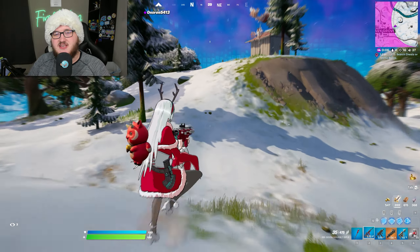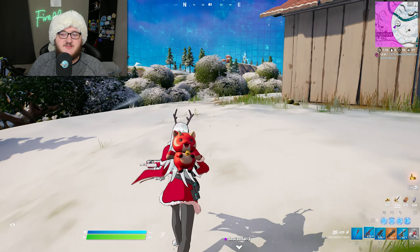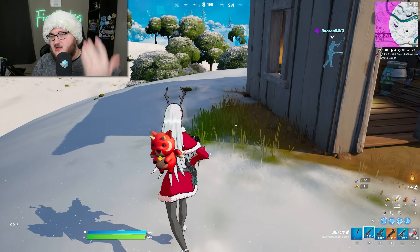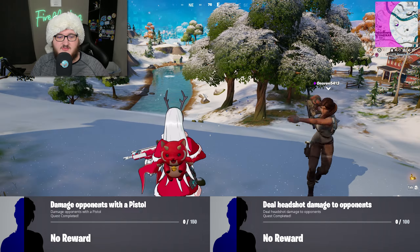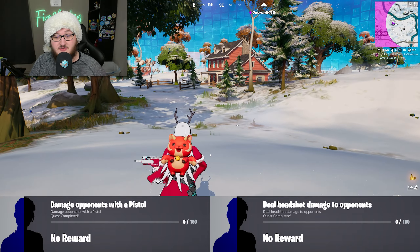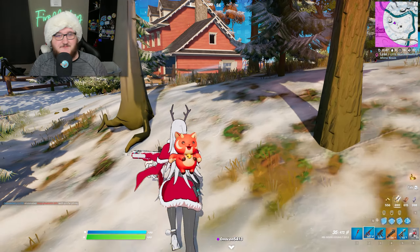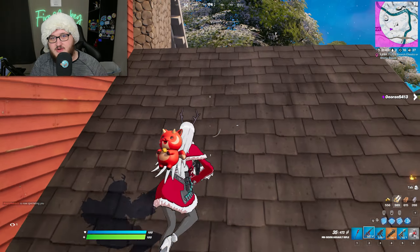With the main challenges covered, there are two replacement challenges for week 6 that Epic Games can enable at any time. Replacement challenges are a new system Epic is experimenting with this season — if a challenge has a bug or gets vaulted, they can disable it and enable a replacement. Both replacement challenges are super easy: the first is to deal 150 damage to opponents with a pistol, and the second is to deal 100 headshot damage with any gun. If you already completed a disabled challenge, you'll gain extra XP; if not, you won't miss out.